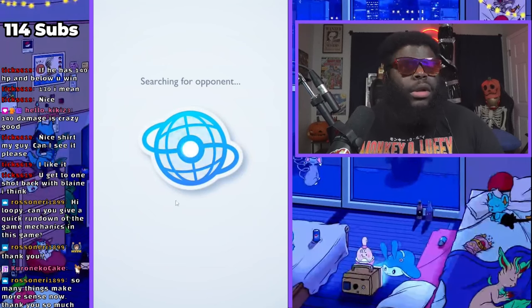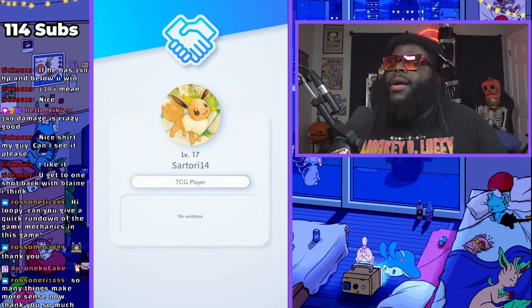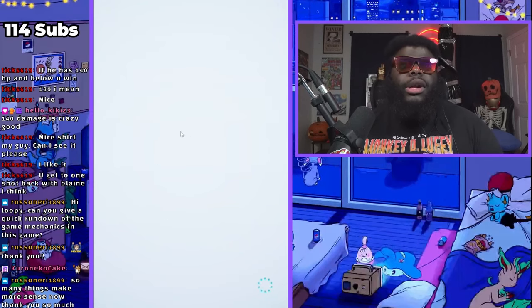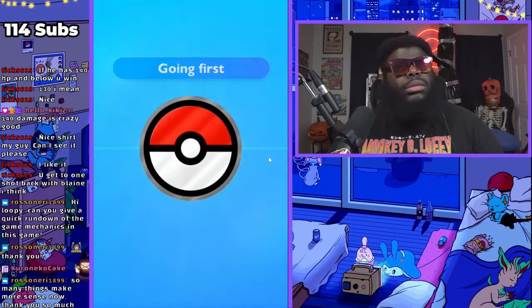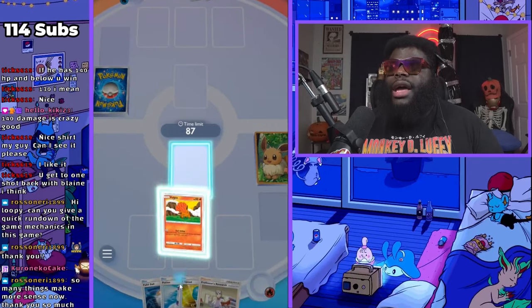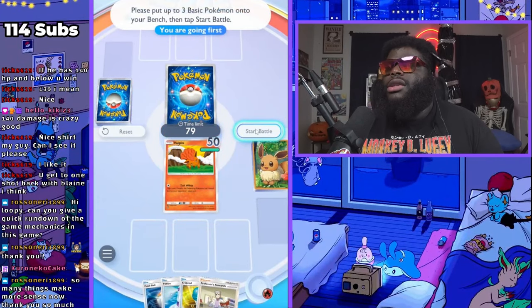So now we're going to have a battle. Cool thing about battles: you flip a coin for first or second, just like in football. Basically you flip for first or second — if you get heads, you're going first. I'm going first. That means I get an extra pull, but I notice I only have one basic Pokemon, so I have to play Vulpix. You have to play something first — that's the only way the game goes.